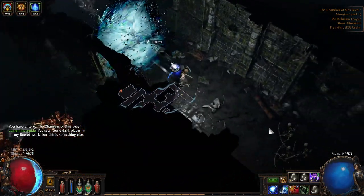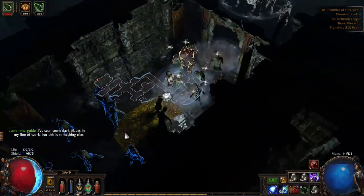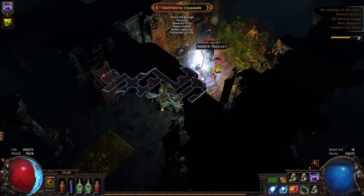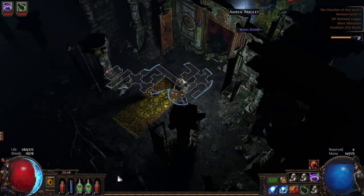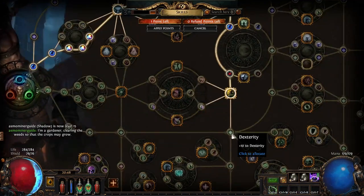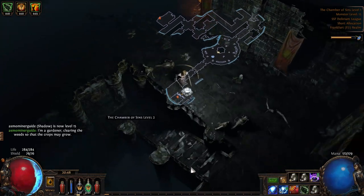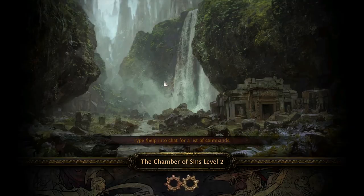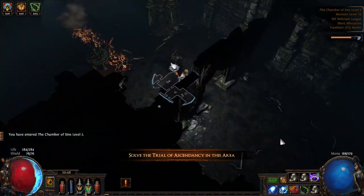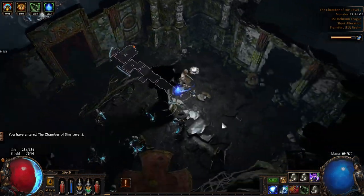Now we go to the Chamber of Sins — that's the next thing in order — so that we can get our Herald and our Skater Bots. You want to go toward the middle and then, looking from the middle toward the waypoint, the waypoint will point you toward where you're supposed to go. The waypoint pointing to the bottom left means that's where the entrance to Sins 2 will be. In Sins 2, remember to pick up your trial, then continue and kill Fidelitas.